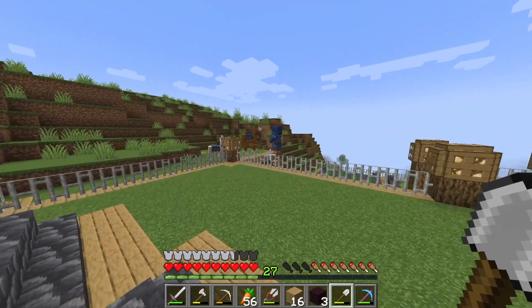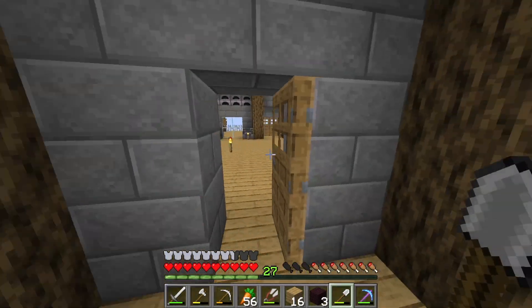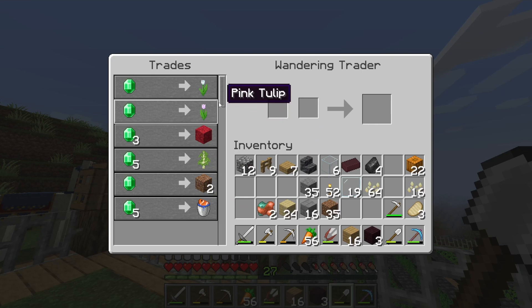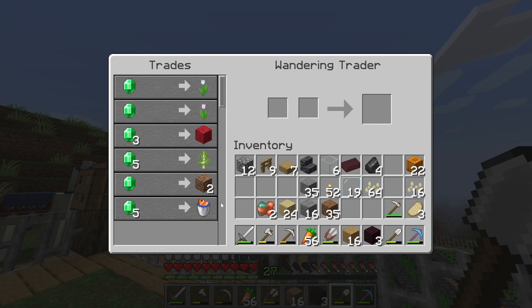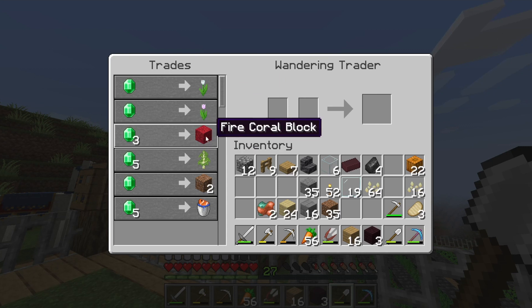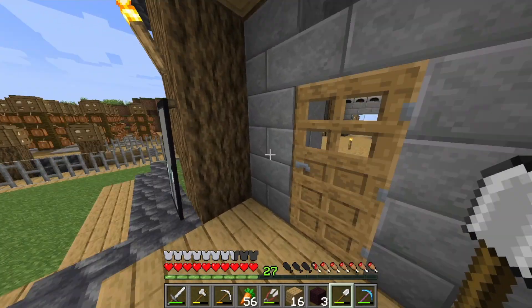Hey look, that traveller is back. I wasn't feeling he'd come back. Like fire coral rock — yeah okay, this is all used. There's none of this that's good to me. Birch sapling — no, we've got that. I don't really need a coral block. We'll just wait for the next traveller to come through.